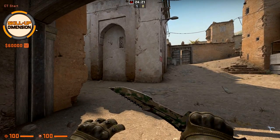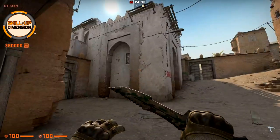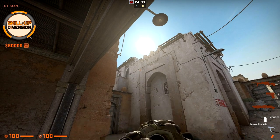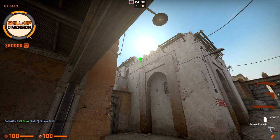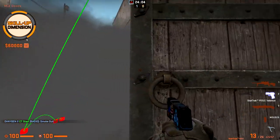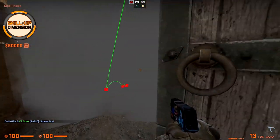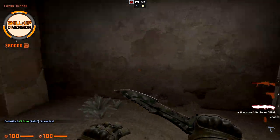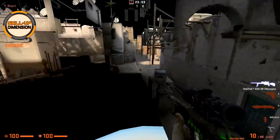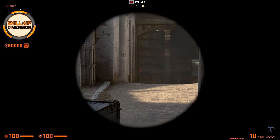Or if you want to run towards the lower tunnel, come here towards the box towards the left side and just throw a fast smoke towards the left top corner of this light gate — just throw. The smoke drops quite quickly close to the mid box, so you can just run through the doors and fast towards the lower tunnel, and again the player at T-spawn does not see you running towards the tunnel.